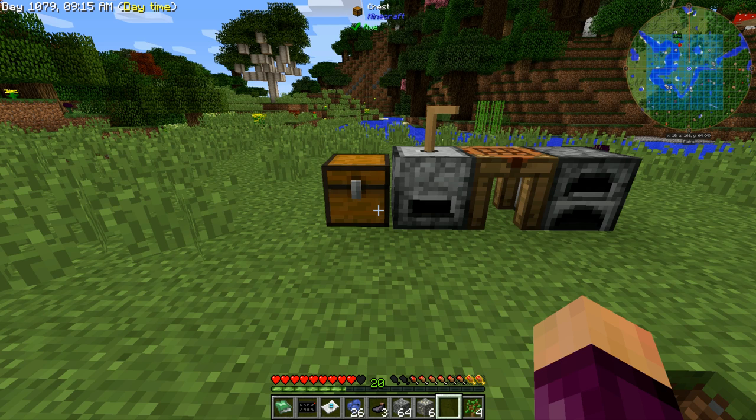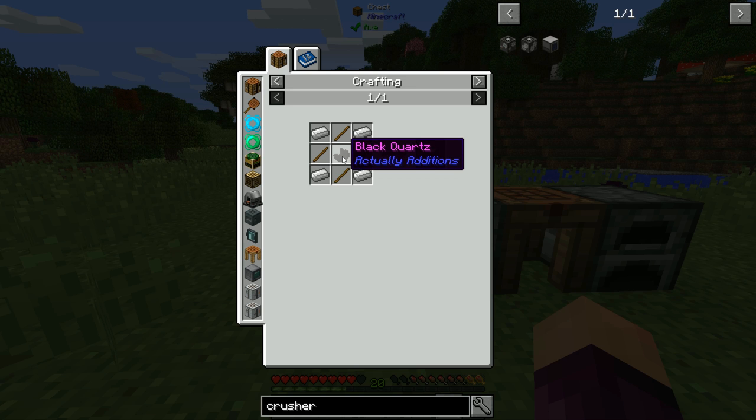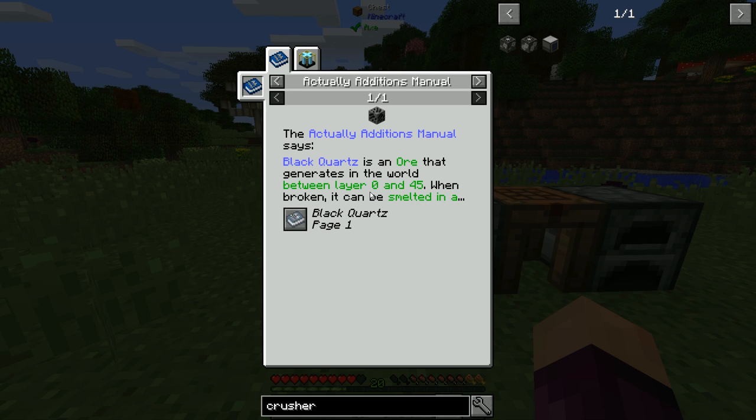I've done a lot more mining than planned because I was looking for black quartz ore. Many Actually Additions recipes need the iron casing, which requires black quartz — you can craft it from nether quartz and coal, or smelt black quartz ore found between Y level 0 and 45. Except you can't, because after an hour of mining I checked the configs and found that black quartz ore has been disabled and is not mineable.